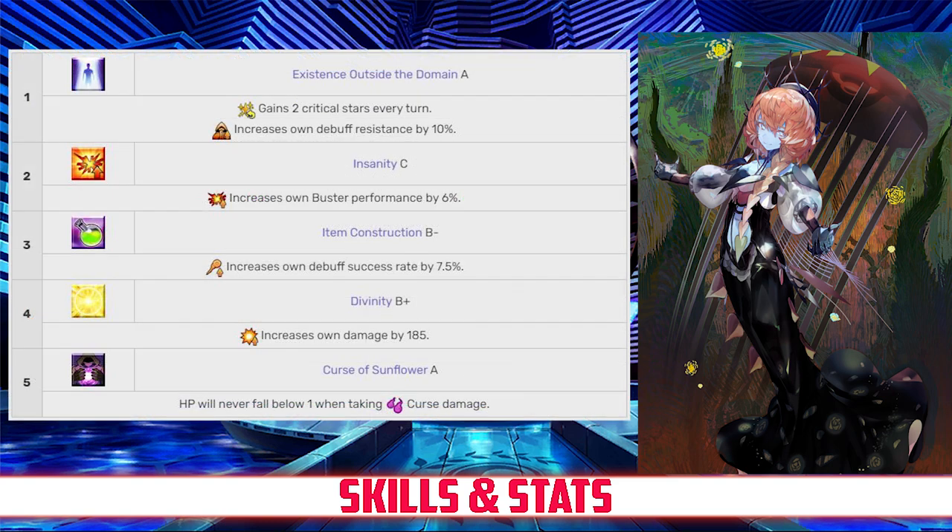As for her passives, Van Gogh has Existence Outside the Domain rank A, which grants her 2 Crit Stars every turn and increases her own debuff resistance by 10%; Insanity rank C, which increases her Buster card effectiveness by 6%; Item Construction rank B-, which increases her debuff success rate by 7.5%; Divinity rank B+, which increases her damage by 185%; and Curse of the Sunflower rank A, which makes sure that her HP can never drop below 1 from curse damage.